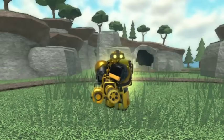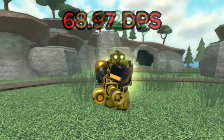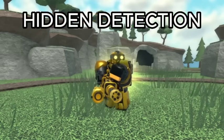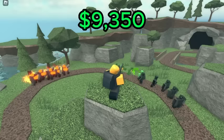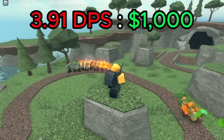For the Ranger, the best value is level 3, which has a DPS of 68.97 for a total of 13,250 cash, giving it a DPS cost ratio of 5.21 DPS per 1K spent. This level also has hidden detection. For the Golden Minigunner, the best value is level 3, which has a DPS of 36.6 for a total of 9,350 cash, giving it a DPS cost ratio of 3.91 DPS per 1K spent.